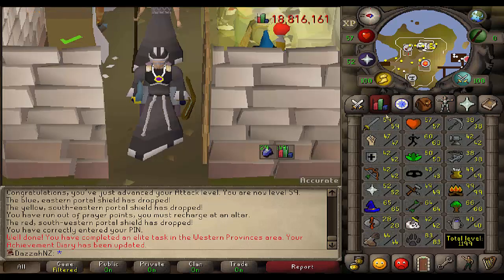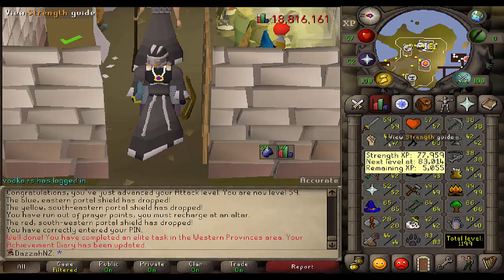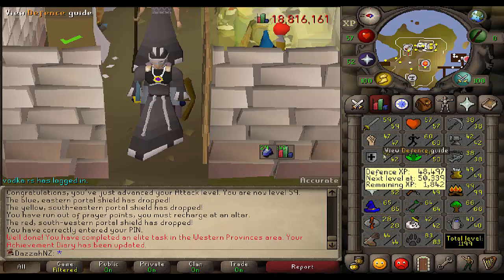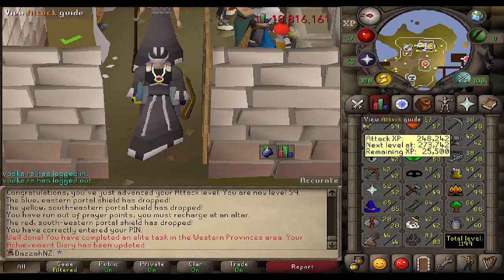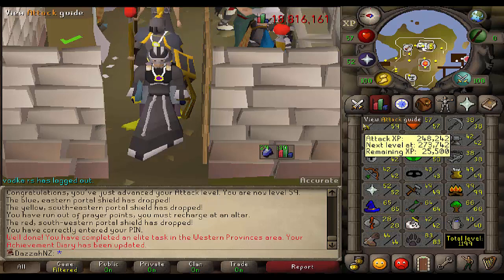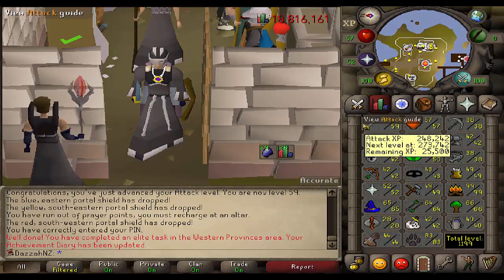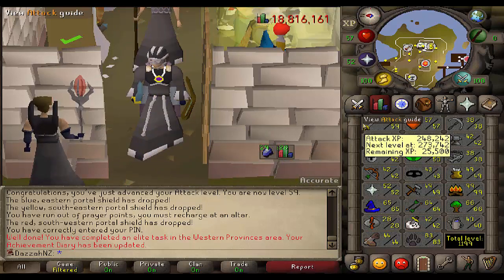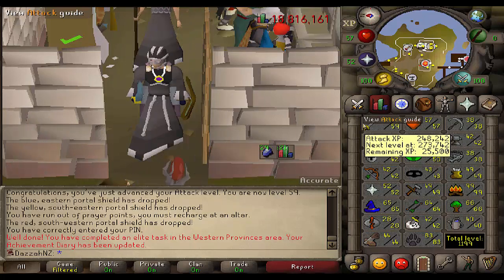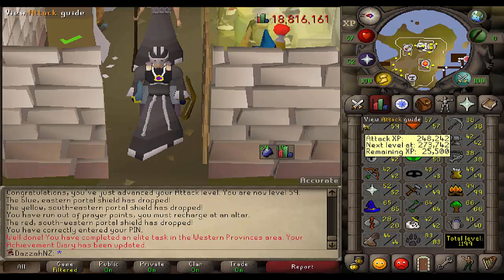I will get to 60 attack by the end of it hopefully, which means I can start training either strength or defense. I'll probably get defense up to 45 first, because it means I can go off and buy a Berserker Helm for later — when I end up getting things like Torso and Defender, and that becomes my better gear instead of wearing Void melee. Next I'm getting the Range Helmet, because once I've got the Range Helmet, if I really don't feel like getting the Mage Hood I can just kind of ignore it for a while — but I am planning on getting both.